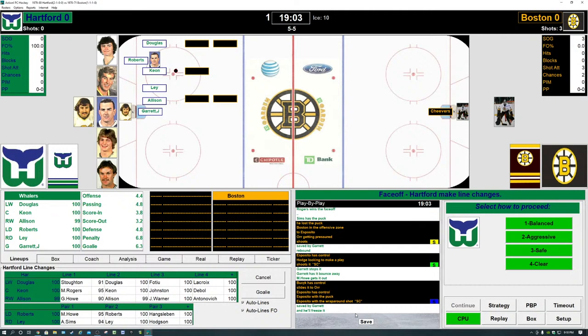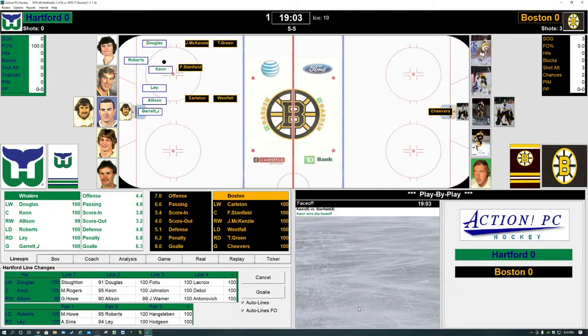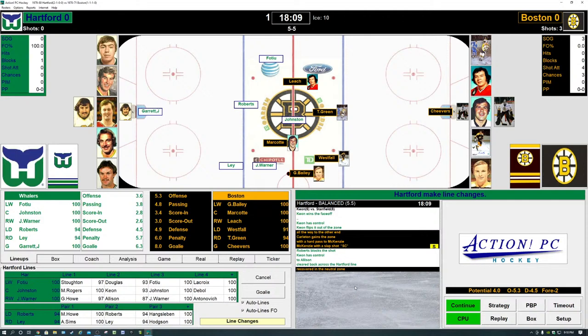On the ice for the Whalers now: Douglas, Roberts, Kean, Lee, and Allenson. Kean is in the face-off circle in the Hartford zone — we're going to play balanced. Kean and Stanfield — Kean wins it, knocks it back towards Douglas. Up ice come the Whalers, but they lose the puck. Here come the Bruins back with Green, Stanfield, Westfall, Carlton, and McKenzie. McKenzie puts the shot — blocked by Roberts. Kean controls for the Whalers, but they lose the puck at center ice. Bailey has it for the Bruins.